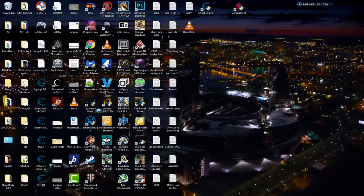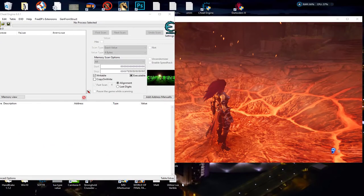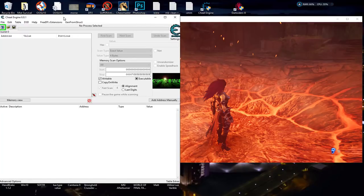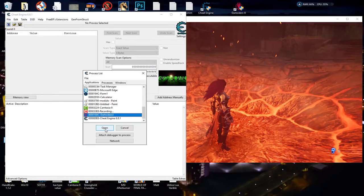Let me go ahead and bring the game up, get past some of the opening cut scenes, and we'll just dive right into it and get Infinite Health and Infinite Fury. I brought up the game, got to the very beginning where you can control the character, and I've gone ahead and attached Cheat Engine to the game.